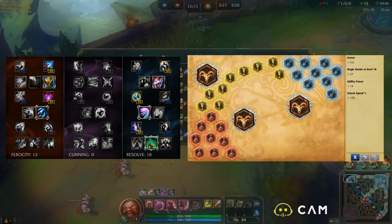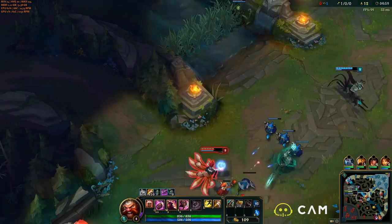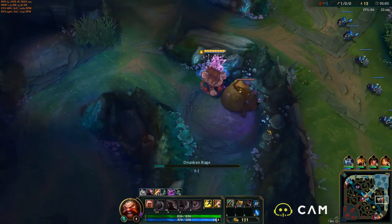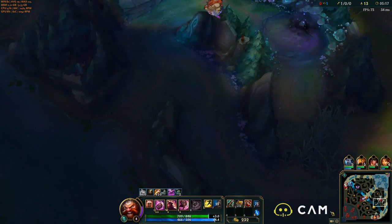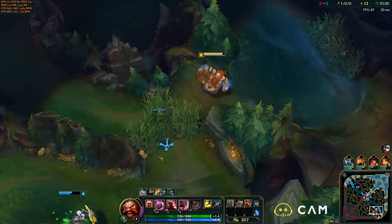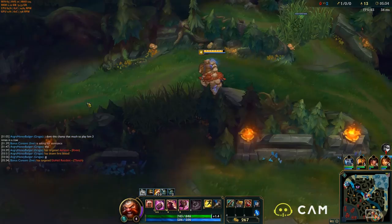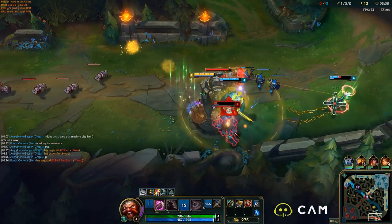Let's move on to abilities and talk about those so we know why he's good at being a jungler and what he brings with his gank. First off, we have his passive — it's Happy Hour. Gragas takes a drink from his cask every time he uses an ability. It restores 4% of his maximum health instantly, which is really, really nice. This does have an eight second cooldown.